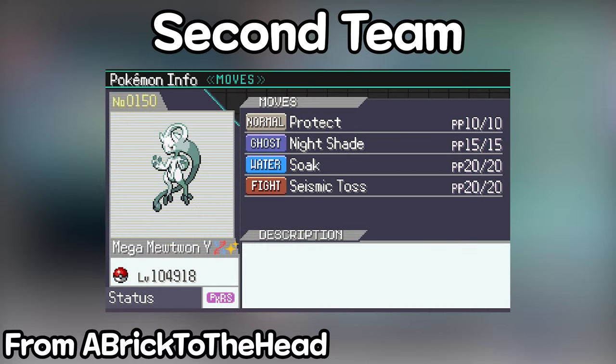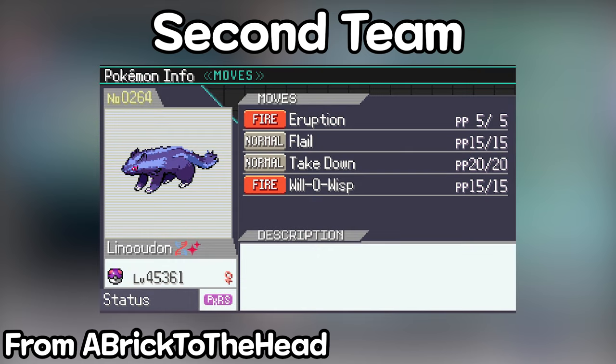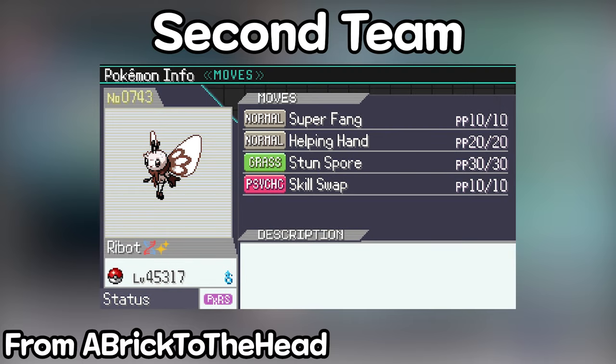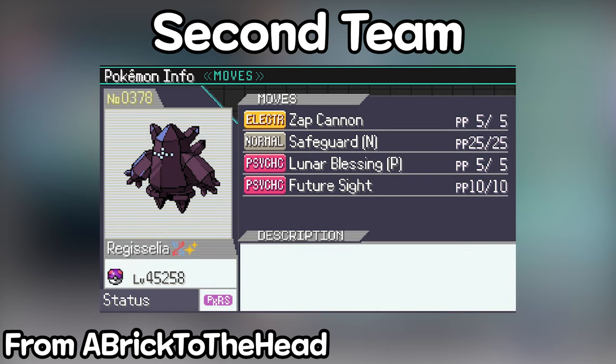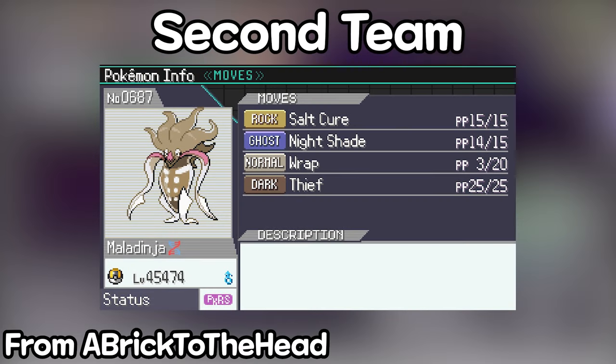The second team is from Brick to the Head. Her starter was Mewtwo, later fused to gain Seismic Toss, then fused with Lumineon to get Soak. Her Salcure/Leech Seed Pokémon was a mix of Gourgeist and Garganacle — the Soak is on her Mewtwo. Her pick-up Pokémon was probably a Linoone, later mixed with a Groudon for luck points. Her ability-swapping Pokémon also used Super Fang and is a mix of Ribombee and something else. Her wall was a mix of a Regi and Cresselia — a special defense wall with Levitate. She also had a potential second carry or wall using Malamar and Shedinja — a Dark/Ghost type with Nightshade, Salcure, and Thief to remove Eternatus's berries.